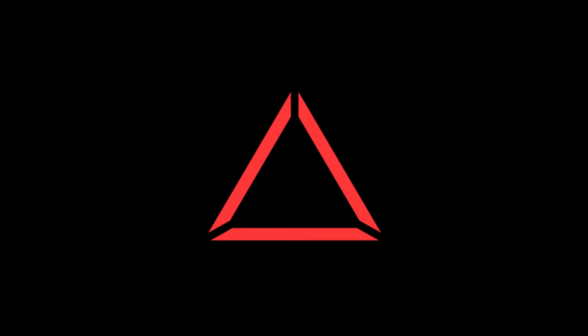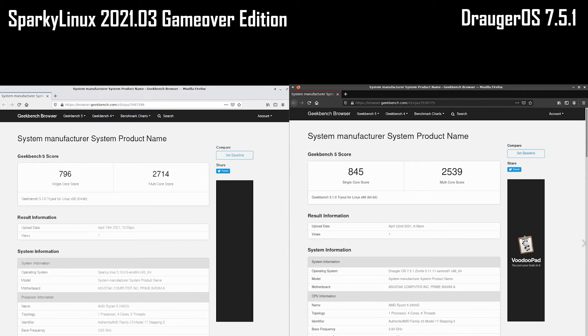Droger OS definitely wins this round. Finally, in the Geekbench 5 test, Droger OS performed better than Sparky Linux in the single-core test, with a lead of 49 points, while Sparky Linux performed quite a lot better in the multi-core test, with a lead of 175 points. I will call this round a tie.